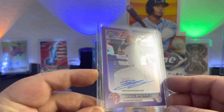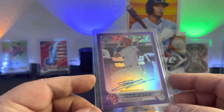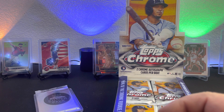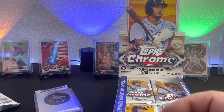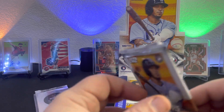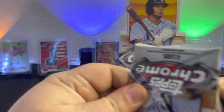The only thing that could have been bigger would be a Wander, a Cruz, or a Julio. So two top players right there in rookie auto form — two top rookies, both drafted high in the draft. Can't ask too much more for a box of Topps Chrome, right? I mean, I pretty much just broke the machine. So now we're just sitting here with some packs seeing what we can pull.